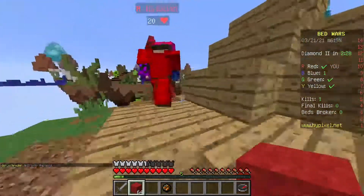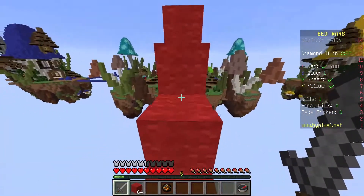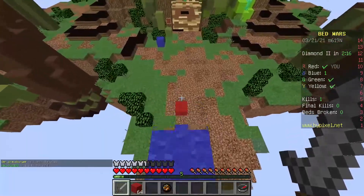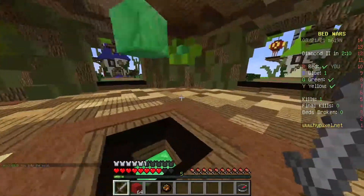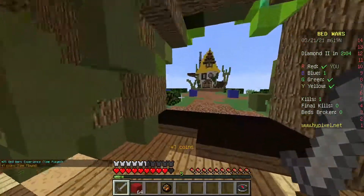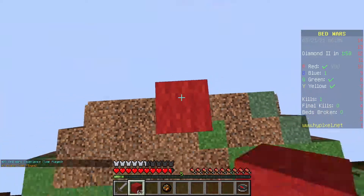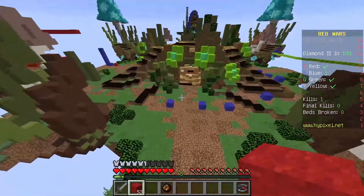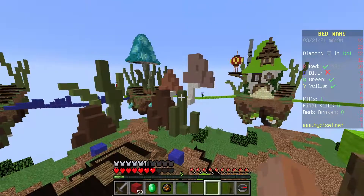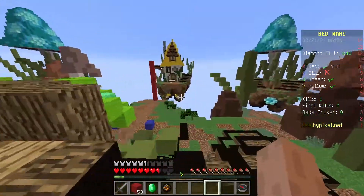I want to get diamond armor before anything else because three people still have their beds and there's a lot of fighting going on mid. Getting diamond armor would be pretty good. Yellow hasn't moved off their island yet. I know what I'm going to do - I'll just pole over and hit the bed and destroy it. I'm lagging so I'm not going to do that because he's walking really slow - that's definitely just my internet.